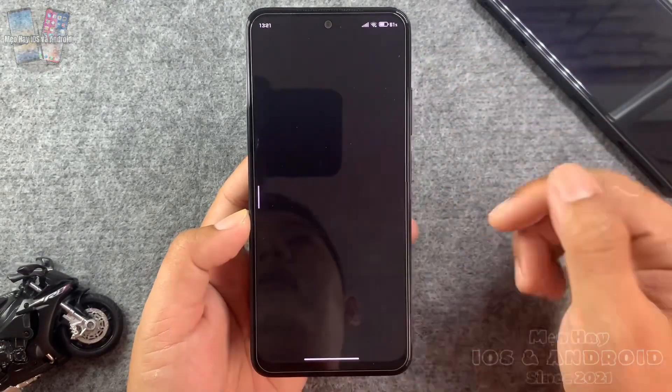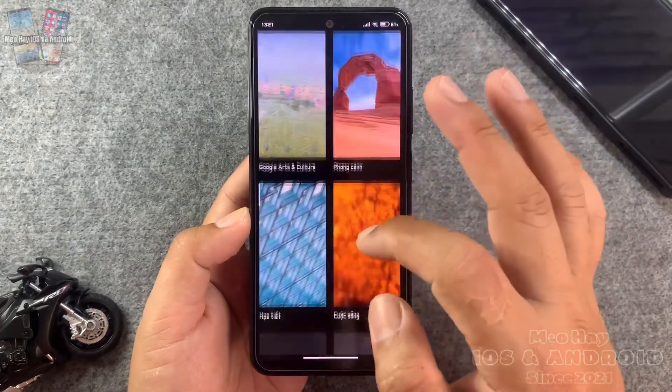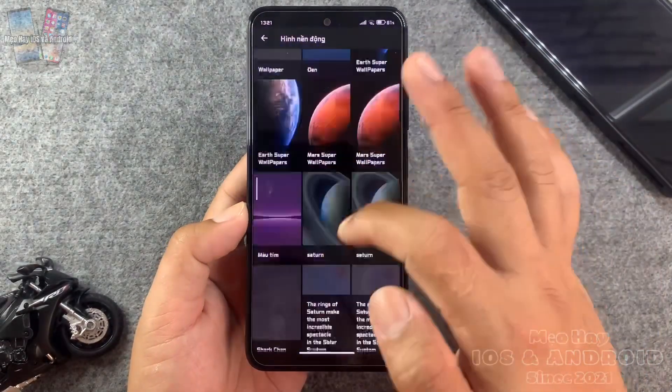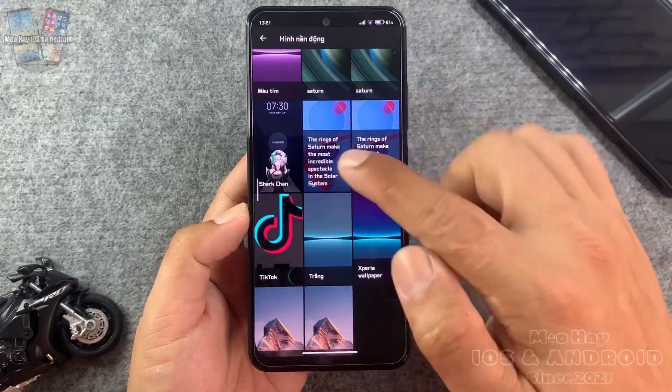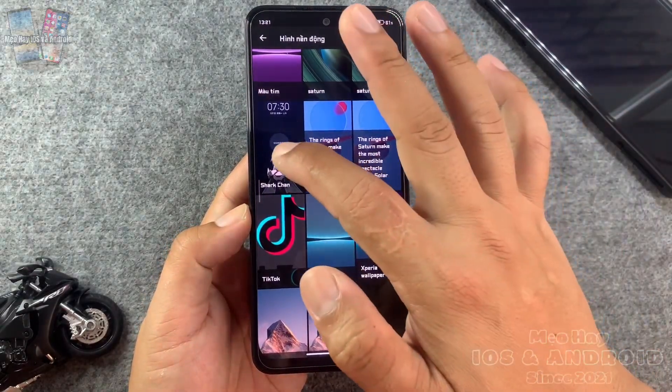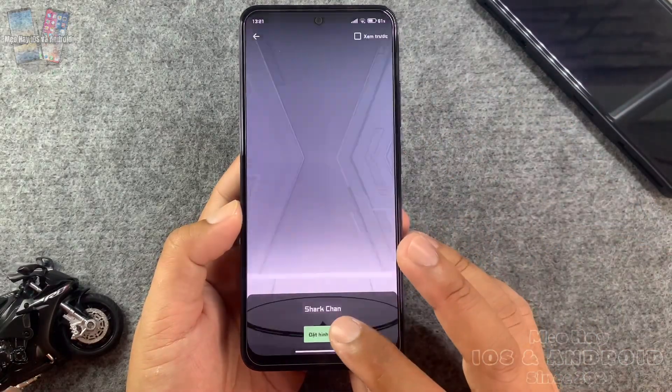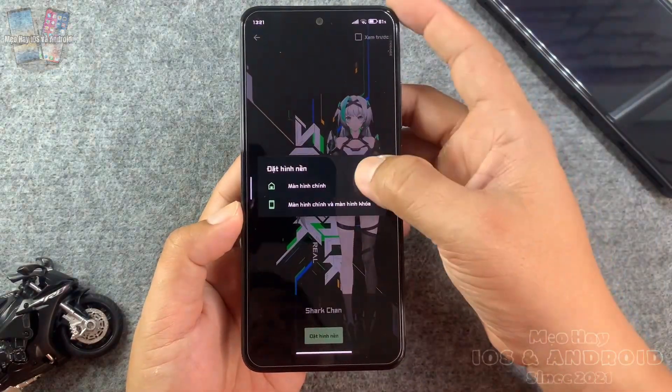Các bạn vào cửa hàng Play, tìm phần mềm Hình nền Google, mở ra rồi vuốt xuống tìm tới dòng Hình nền động. Trong đó các bạn tìm tới phần Sát Thủ trong mục hình nền động, rồi chỉ cần bấm Đặt hình nền và đặt trong màn hình chính.